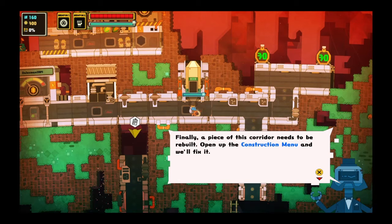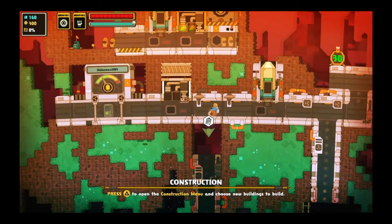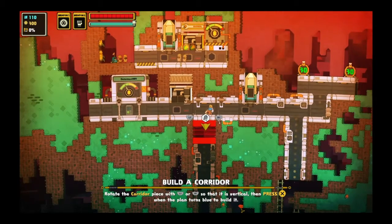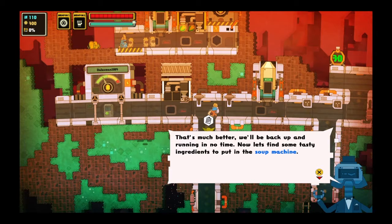A piece of the corridor needs to be rebuilt — open the construction menu and we'll fix it. When you fill the gap in the corridor below the zero-g elevator, it'll receive power and we'll be able to get you down there. L1 and R1. That's much better. We'll be back up and running in no time.